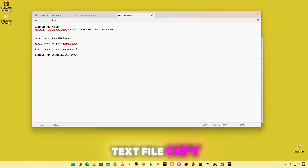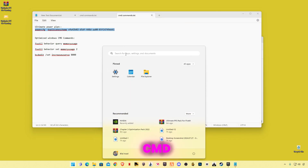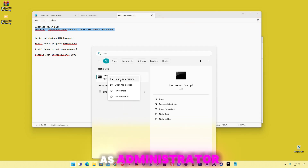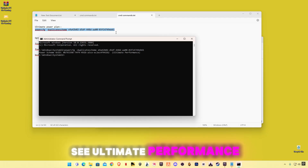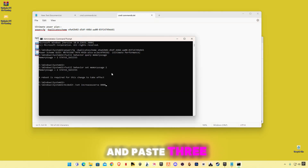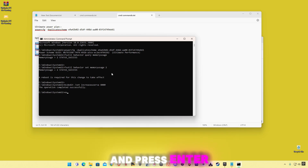Open up your text file and copy the first command. Go to the search bar and type CMD. Right click on Command Prompt and click on Run as Administrator. Paste the command in here. Now copy the three commands, open up CMD and paste the three commands. Now type Exit and press Enter.